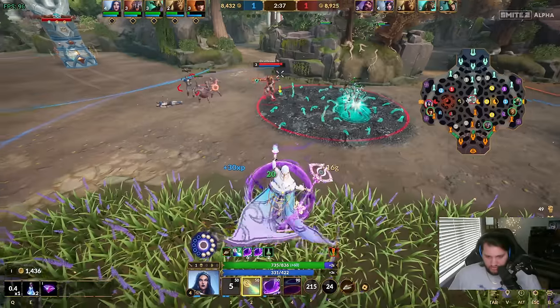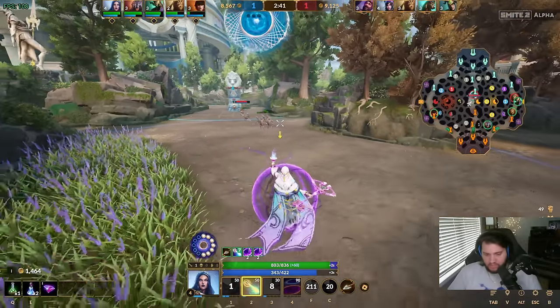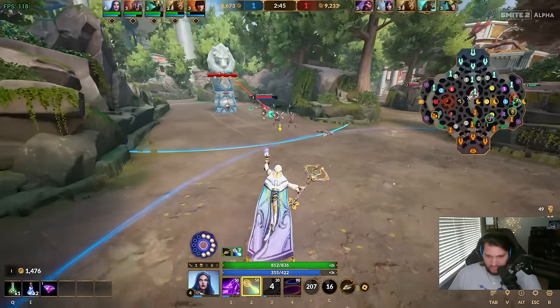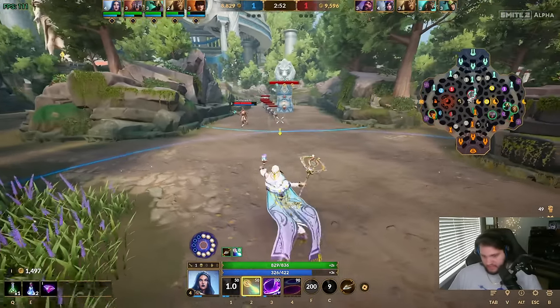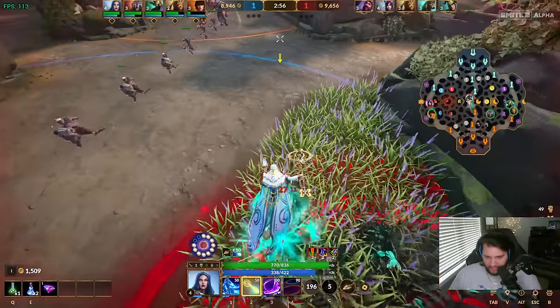Her third ability is a little shield but it's only a magical shield - it doesn't actually stop any kind of physical damage dealt. It only works for intelligence-based magical power builds.